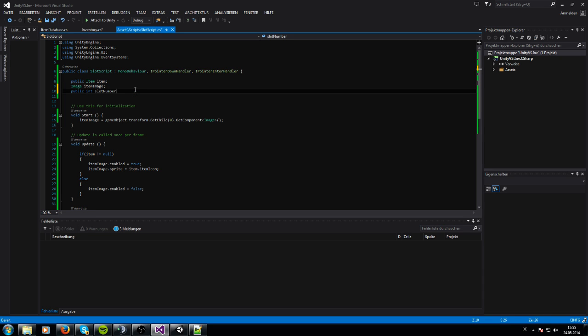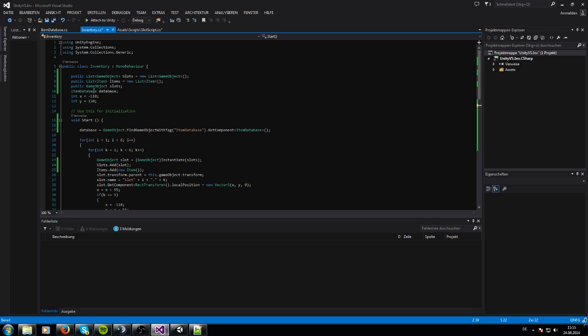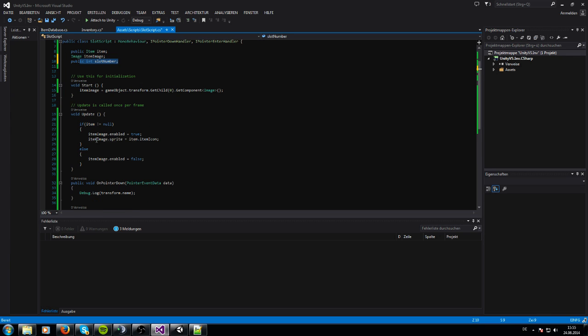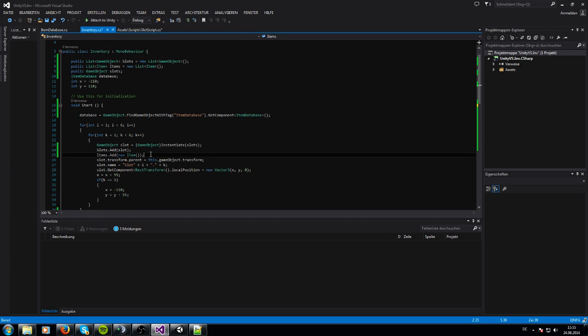The slot number is so that every slot script can get access to our inventory items list. Each slot knows which slot it is — for example, index 0 — and it will go into the item list and check index 0. If there's an item there, it will take the item and show the item image.